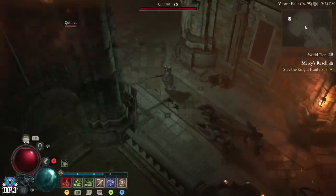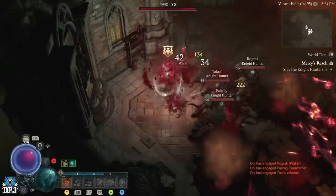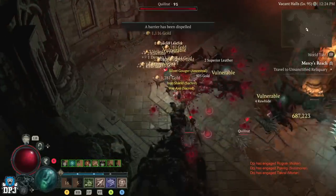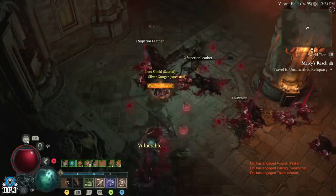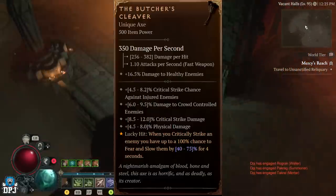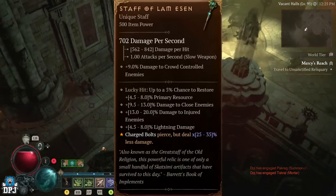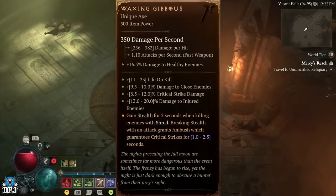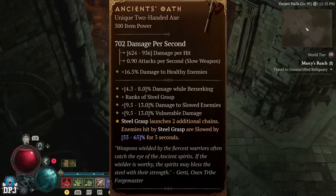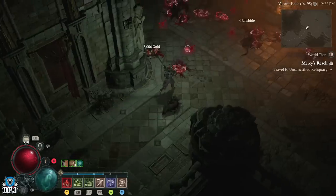What I will also say is this dungeon, Mercy's Reach, is home to the Galtman enemy type. The Galtman enemy type have increased drop chances of certain uniques across the board. There's nothing specific for Necromancer and Rogue, even though I've got plenty of uniques from these guys. But Galtman do have increased drop chances for the universal unique the Butcher's Cleaver, on the Sorcerer the Staff of Endless Rage and the Staff of Lam Essen, on the Druid the Great Staff of the Crone and the Waxing Gibbous, and on the Barbarian the Ancients Oath. So farming this dungeon will give you increased drop chances of these specific uniques too — remember that guys.